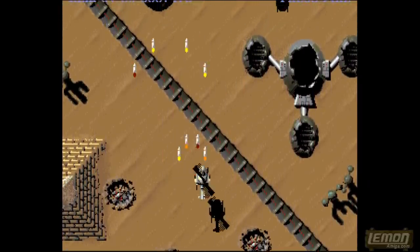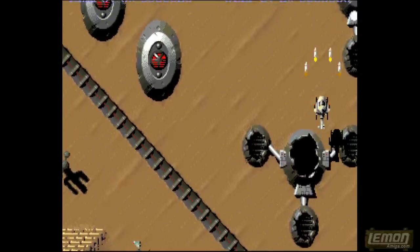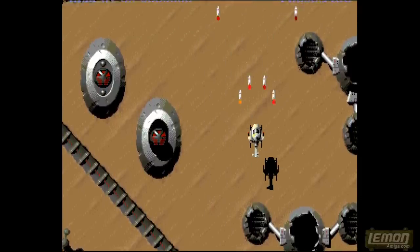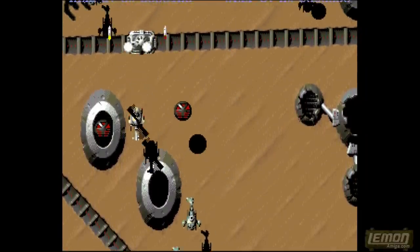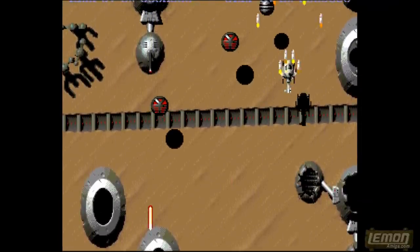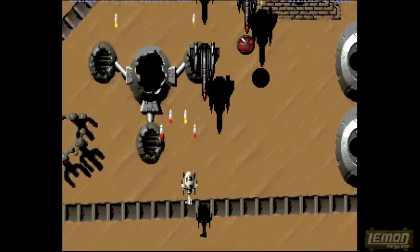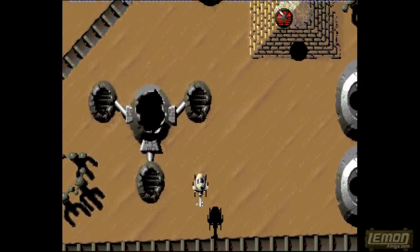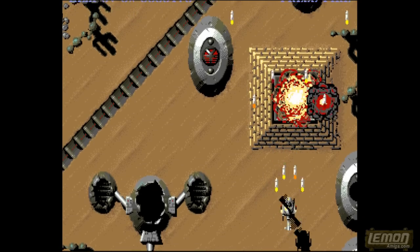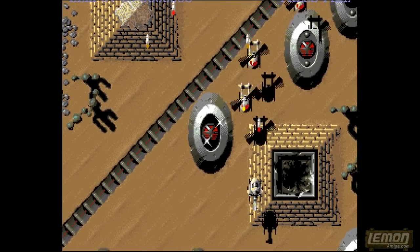Already the scenery has changed — now we're on to an Egyptian level. You can see I'm passing a number of pyramids, and the enemies have changed as well, with alien technology on the radar. Some of these things are best avoided, like those red circles — if you fire them they will fire a barrage of missiles in all different directions, so you're largely better off leaving those unless you have a shield. As you continue through the levels, they become not only more difficult but also more interesting, with a much more varied array of enemies.